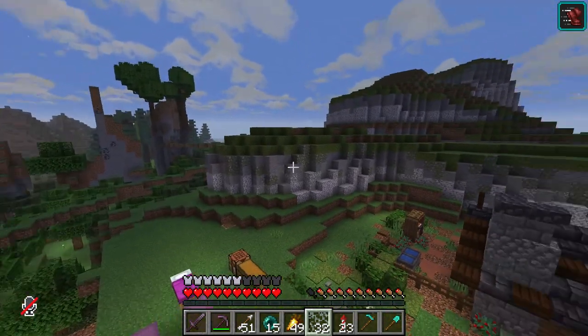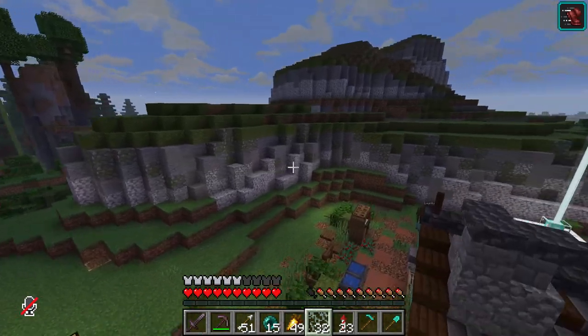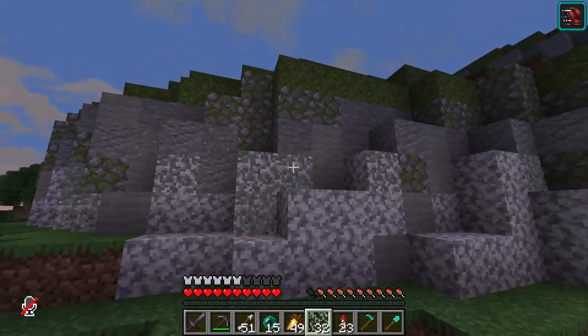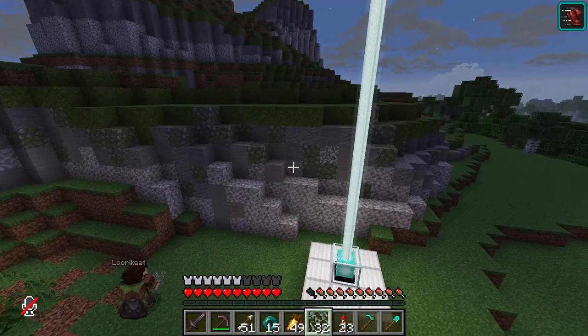It's not very noticeable, but it does sort of make the cliff glow a bit at night — I don't know how I feel about that. It's meant to blend the diorite and the stone a bit better, and it sort of works pretty well when you get up really close and notice it.